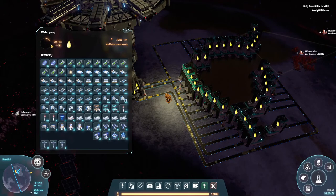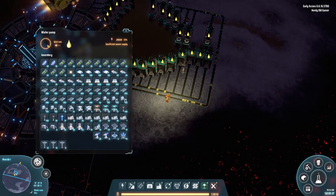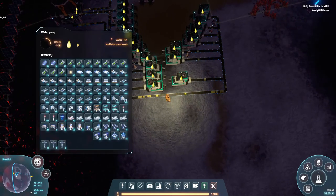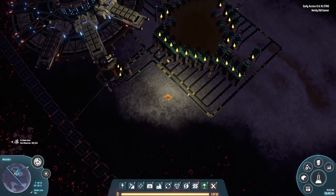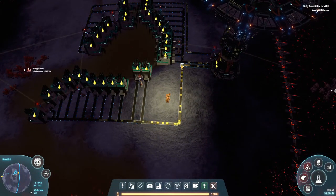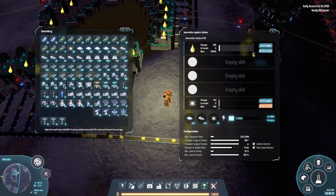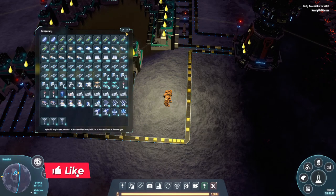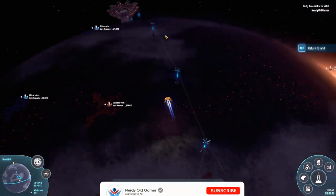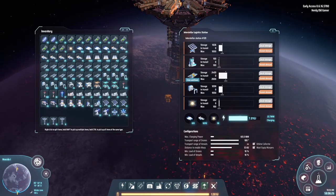Do these actually produce one a second? I'm not sure — maybe they just need time to wind up. If they do then all of these could in reality be on one belt. How is power looking now? We don't actually satisfy demand yet, but once these get filled up then we will. We are getting belts and sorters in now, so that's kind of nice.